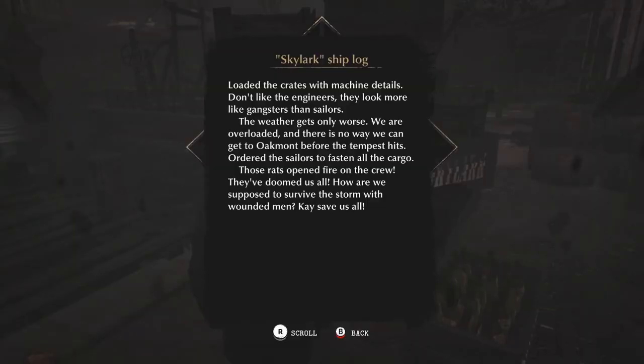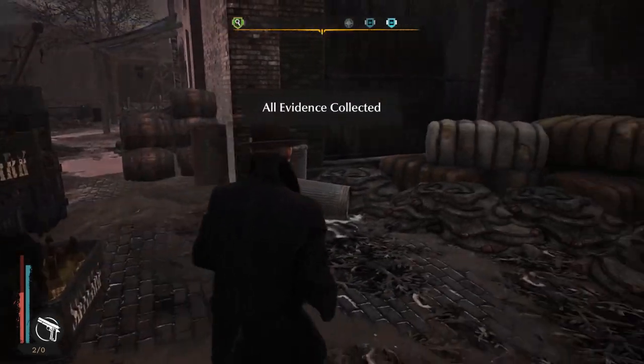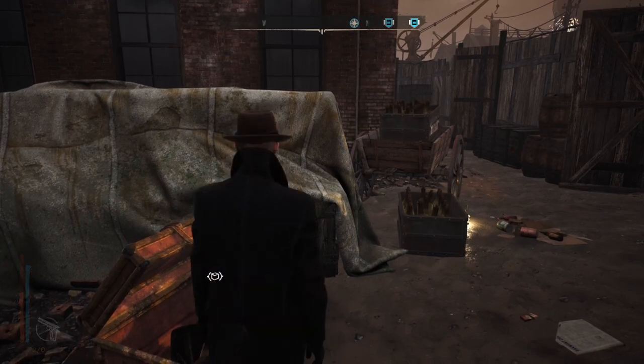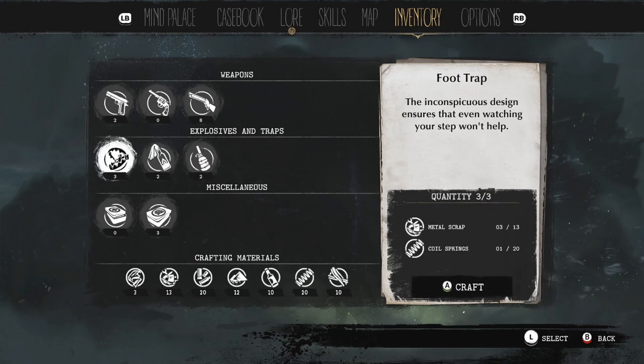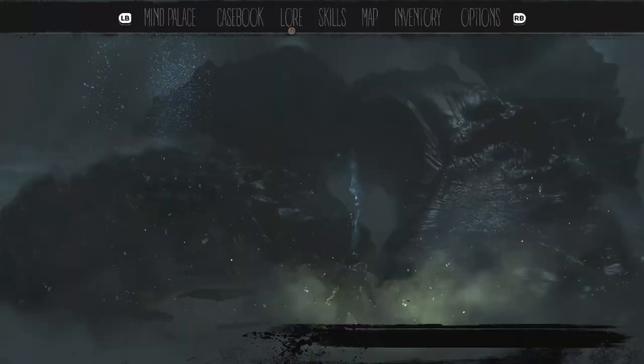I'll kill him if only I could shoot. Okay, now heal — he took half my health, I don't know why. Maybe he was just lucky. You're dead. 'Why can't we talk? Loaded the crates with machine... the engineers look more like gangsters than sailors. The weather gets only worse, we are overloaded and there is no way we can get to Oakland before the tempest hits. Ordered the sailors to fasten all the cargo. Those rats opened fire on the crew — they've doomed us all.' Okay. Now let's get out of here fast as possible. We've collected all evidence.